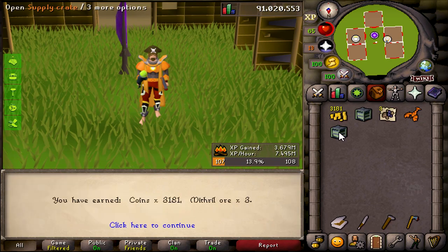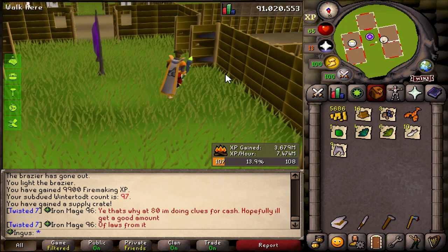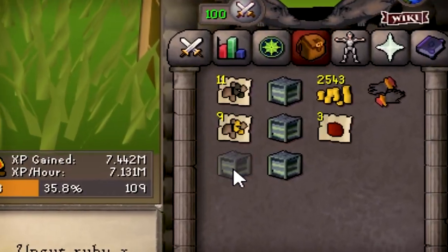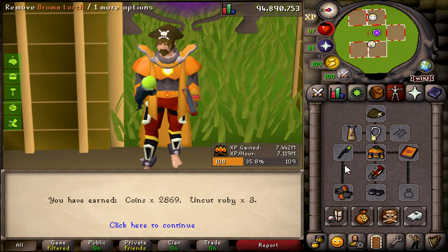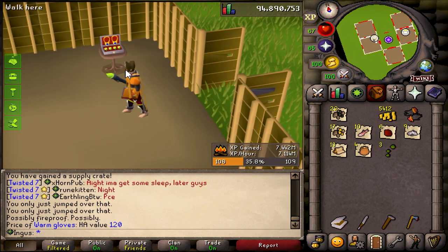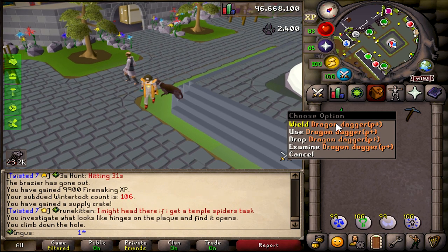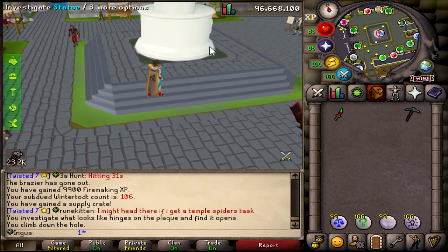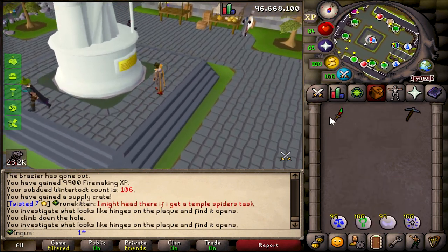Don't expect much from these — yeah, not much, but whatever. Here's another six more crates. Oh, those warm gloves — well, I already have some, we'll get an extra crate for this. Just coins. I almost didn't press record. Dragon dagger! Could have used some mystic gloves, but that's okay. Here's 66 prayer and 80 slayer.